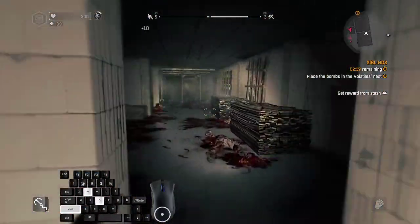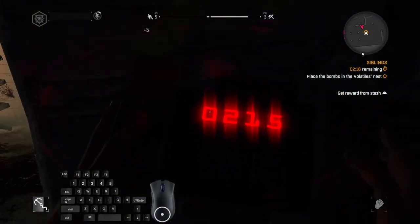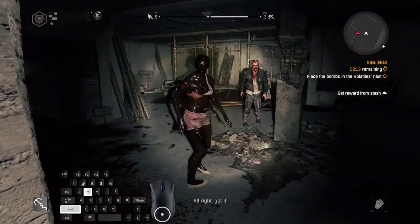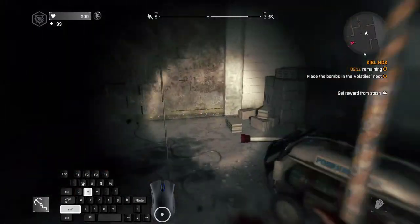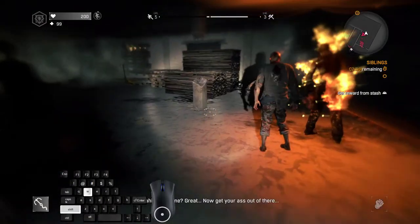Also, because of frame skipping it's kind of difficult for me to crack up with the second bomb. Try to dodge the zombies and stand in this corner to avoid damage. Run outside.